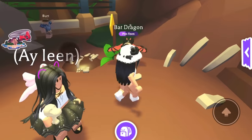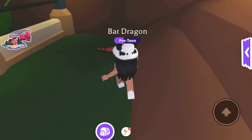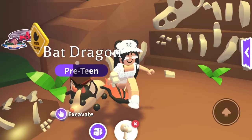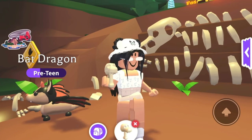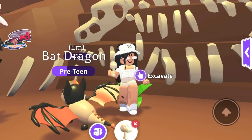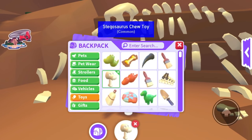Next one is this T-Rex rattle. I thought it was for a baby but no, it's just a toy for a pet - it's a skeleton. It's like a T-Rex head, kind of looks like the one over here. Super cool! Next one is this...